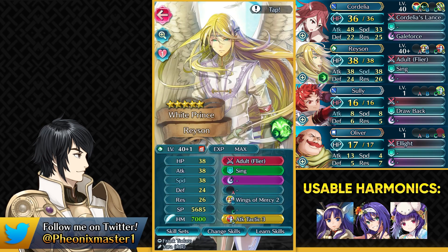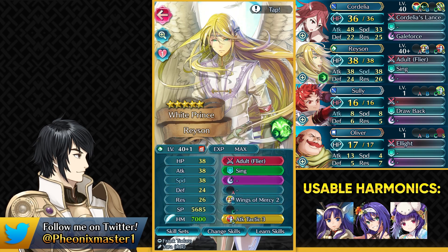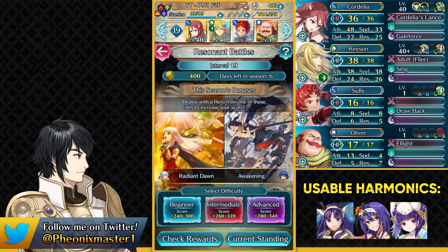We need Raisin as our dancer with Wings of Mercy 2 and Attack Tactic. You don't really need version 3 — you can get version 2 from Emren, from Frederick, or from Pava. There are a lot of units with Wings of Mercy 2, and you need Attack Tactic to buff up Cordelia.